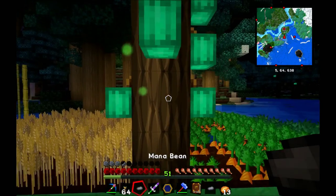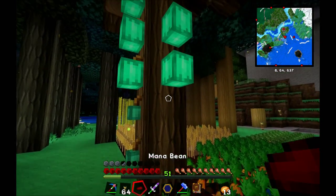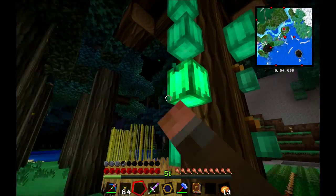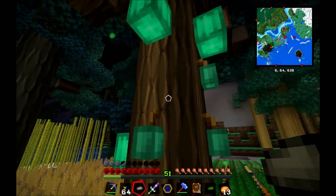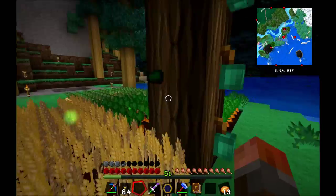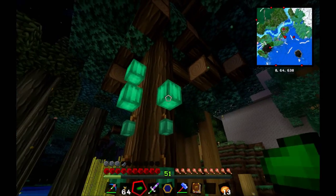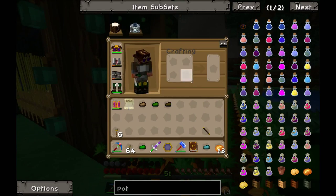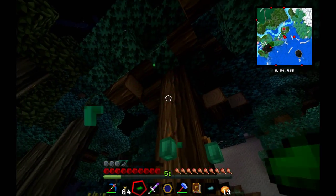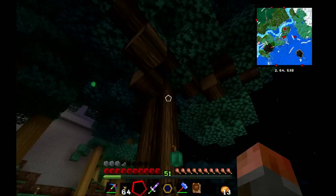If you didn't know what these were at the time, now you do. You can get one or two from each growth. It looks somewhat like a magical version of Coco Beans. It doesn't really matter which element we have of them. I'll just take eight — we'll be farming these later.